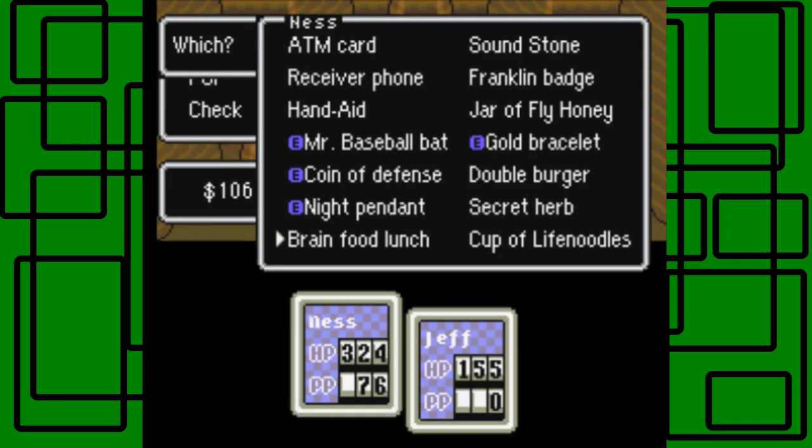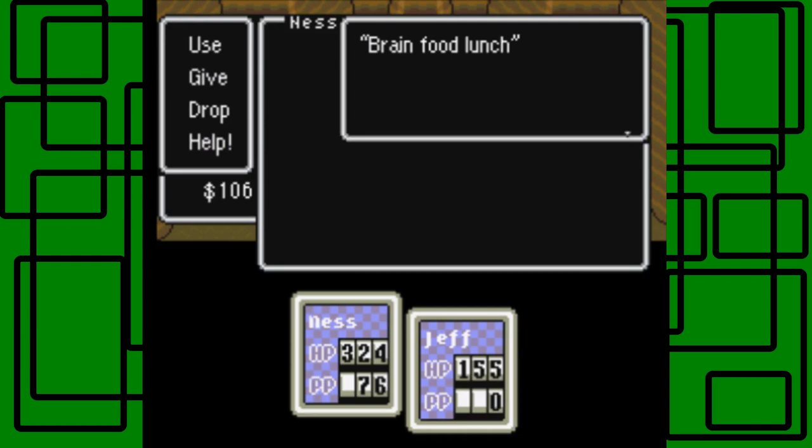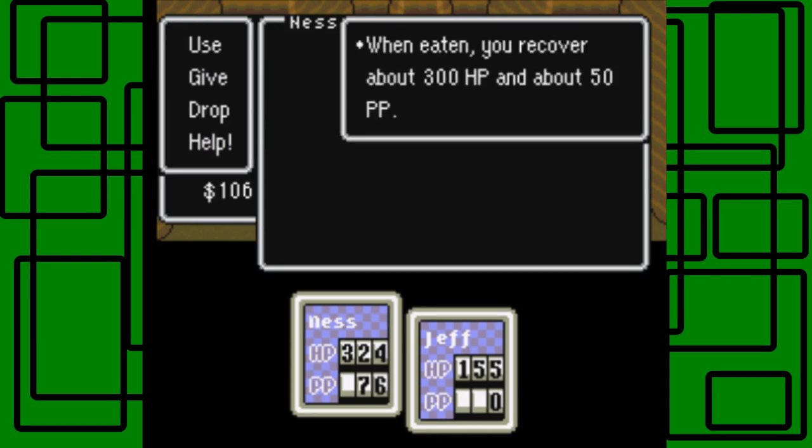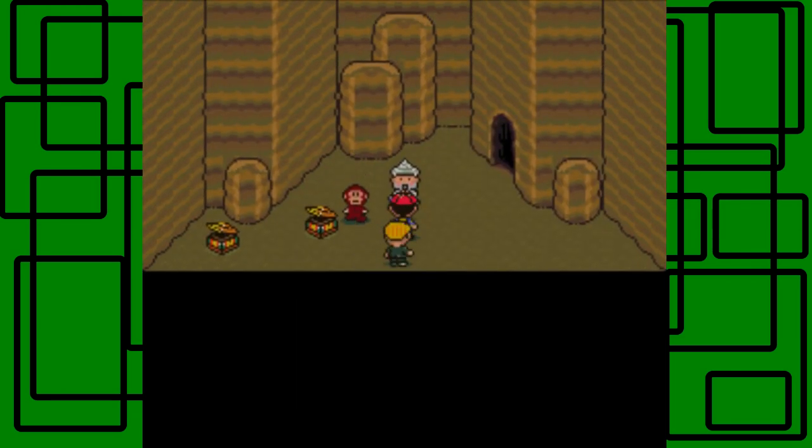I think that brain food lunch — it just stores like 300 HP for your party and 50 PP. When you eat it you recover about 300 HP and about 50 PP. That's actually really good for this point of the game. I'm probably going to save that for later, because it could be more of a benefit to us later. So let's just go with that.